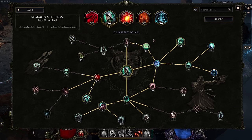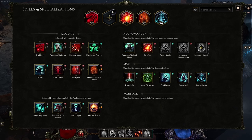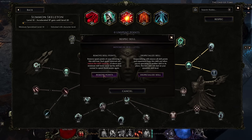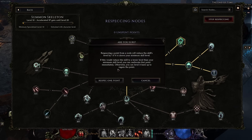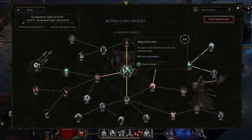Skill trees can also be changed or respecced whenever you want. Depending on your level, you get a different amount of points back — up to a maximum of 10 points. Go to Respec, press the specialized skill and you have an open slot for a new skill. Or if you just want to remove one skill, you can go there and remove just that one instead of respeccing the whole skill tree.